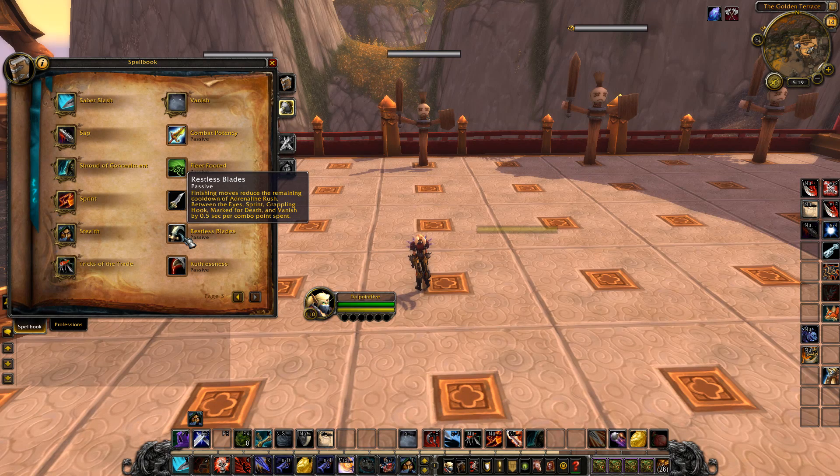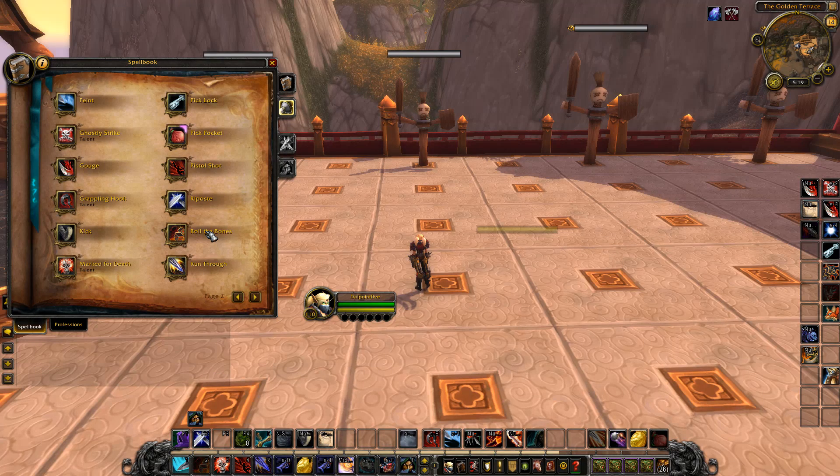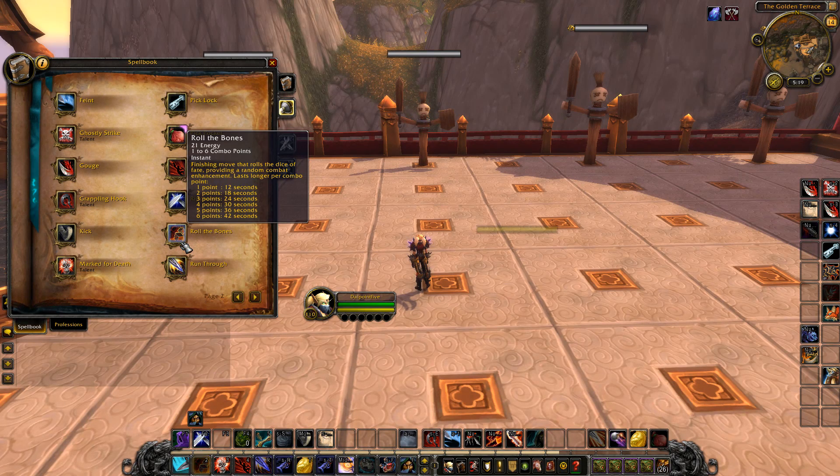Now let's talk about Roll the Bones, because that's where it segues. Roll the Bones got a lot of changes to its buffs. The specific buffs changed are Broadsides, Buried Treasure, Shark Confessors Waters, and True Bearing. Developer note: the distribution of the number of buffs you get from Roll the Bones has changed — on average you will get fewer buffs. The goal is to significantly reduce the desire to frequently recast Roll the Bones when you get one buff. Restless Blades helps here because you have cooldown reduction no matter which buff you get.